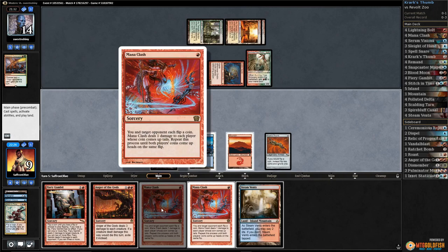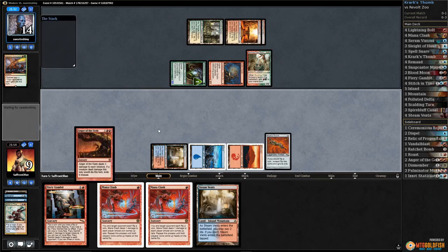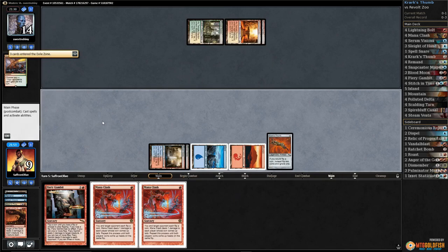Steam Vents — is there any chance we kill our opponent? You and target opponent each flip a coin, deals one damage to each player. We could Fiery Gambit — a little risky. Let's just Anger to get rid of the board, Steam Vents tapped, pass the turn. Next turn hopefully we win the game.